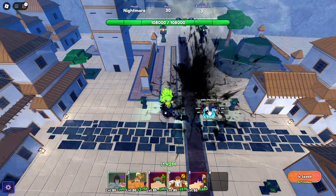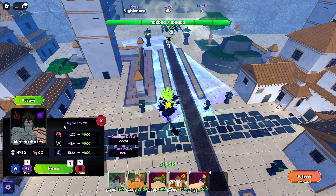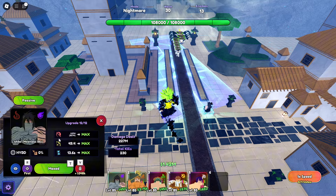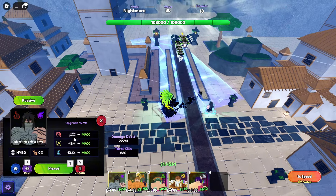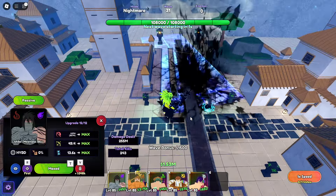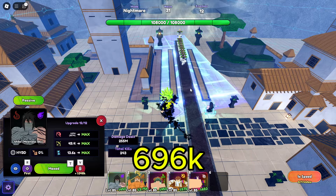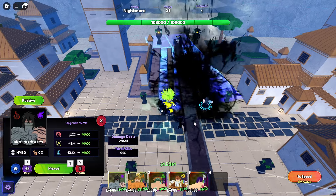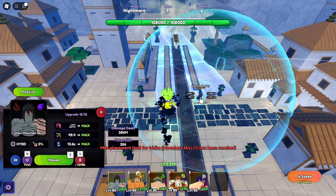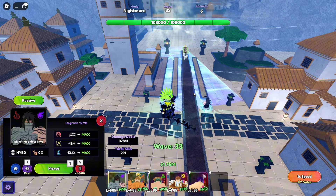This is his final upgrade - total damage of 5.37M and 25.7M black flame damage, 49.4 range and 13.6 SPA. Total cost is 696K. How many can we place? Only one. That's it - this is your Ichiko Moonless Sky, the new godly unit.